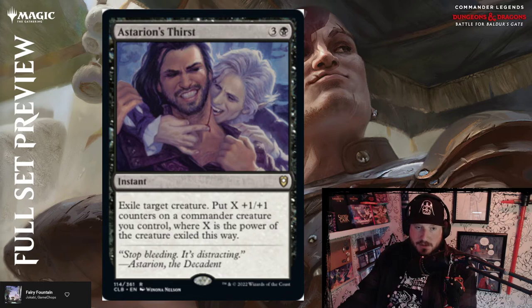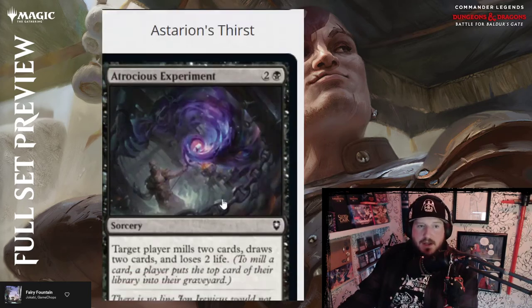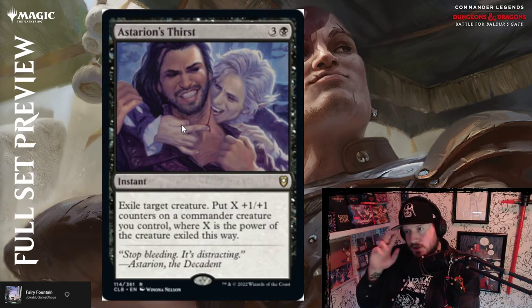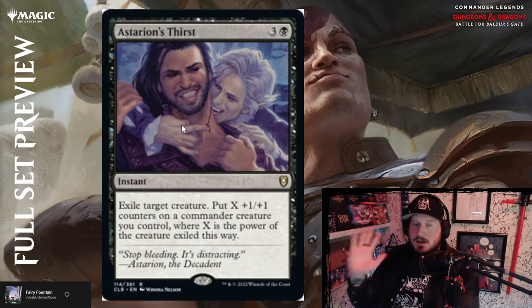Astarion's Thirst — Astarion is the decadent vampire from Baldur's Gate 3. Three and a black for an instant: exile target creature, put X +1/+1 counters on a commander creature you control, where X is the power of the creature exiled. Astarion says in the flavor text 'stop a bleeding, it's distracting.' Above average — black decks like to sacrifice, this puts counters on your commander equal to the sacrificed creature's power. If you have even one or two sack outlets in your deck, Astarion's Thirst is a great inclusion.